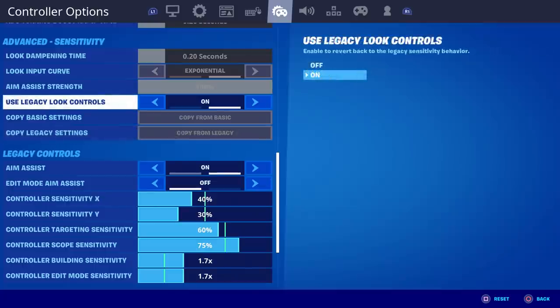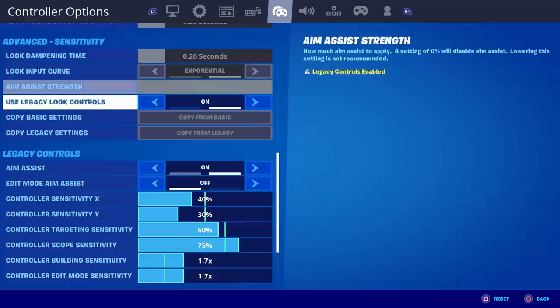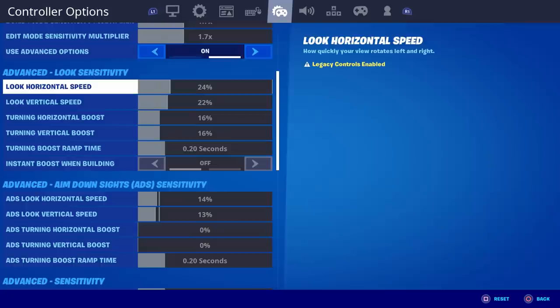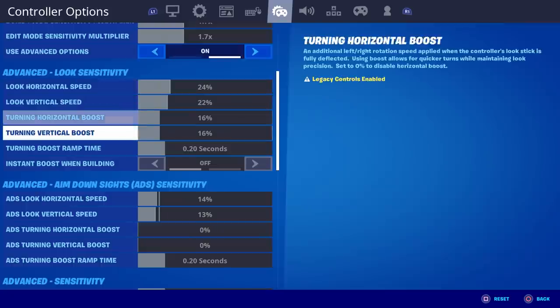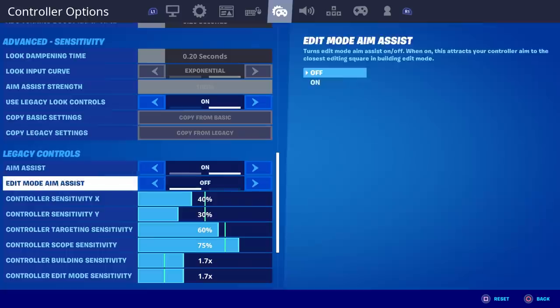If you use legacy look controls, like I have since it's been a thing, those were the old controls — PC players would call it super aim assist. Not too long ago an update introduced the new linear settings, but you could still use the old legacy settings. The 'copy from legacy' option imported all my settings from how the game used to play before linear was introduced. You can see my settings here — I've got super slow sensitivity.